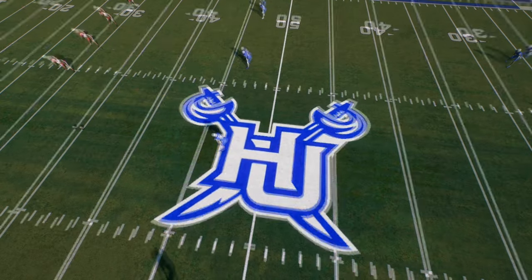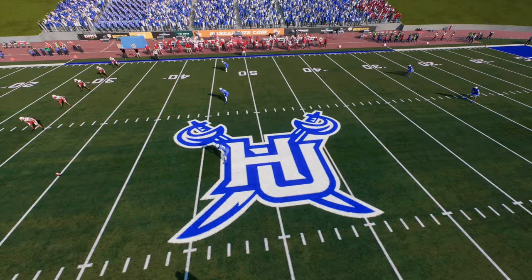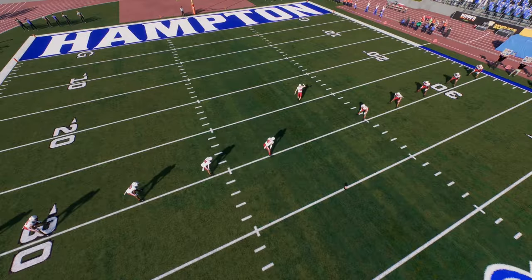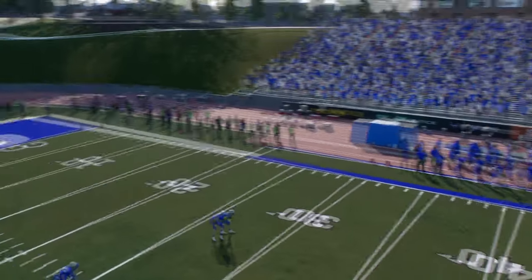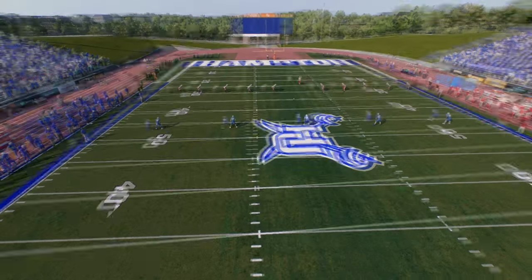I realized I forgot to show the Hampton field, so here we are back with the Hampton Pirates. We just have the logo in the middle. I did see a different, very weird H logo that they use, and I tried so hard to find it but could not find it anywhere. I tried cutting it out of pictures but it was so blurry when blown up. So I just took the L, uploaded the regular Hampton logo, and called it a day — Hampton on one end zone and Pirates on the other. For the stadium, I used Sam Houston State because it had a track, like the pictures I saw.